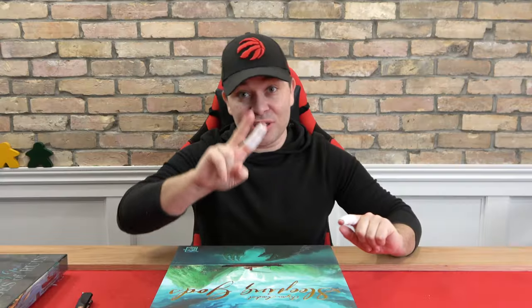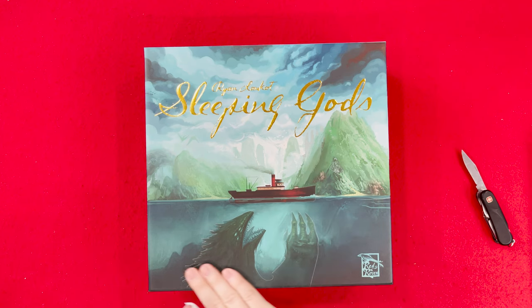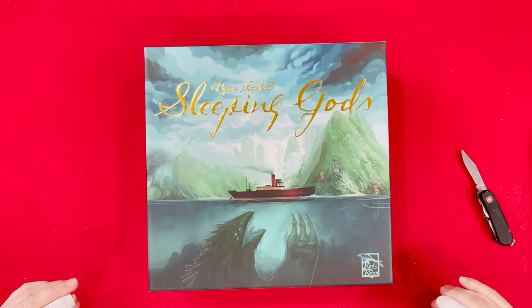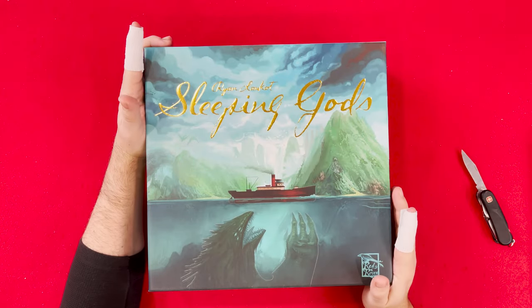Two things are very exciting: first, I'm recording this during the day so I've got more energy than usual. So this gold embossed cover — love it. The ship's embossed, the monster's embossed, which I'm assuming is a sleeping god — maybe a Godzilla who's no longer sleeping. The whole artwork has got this concept-y storybook look to it. I dig it. This is going to be a good one.